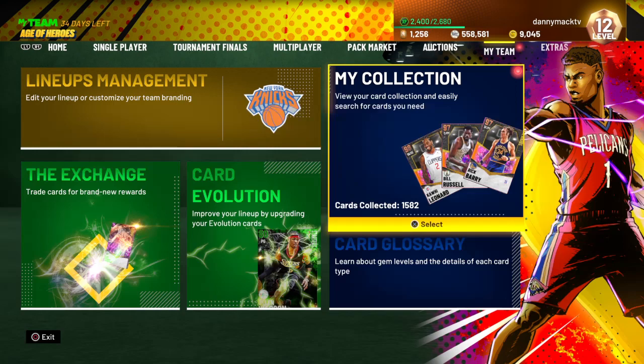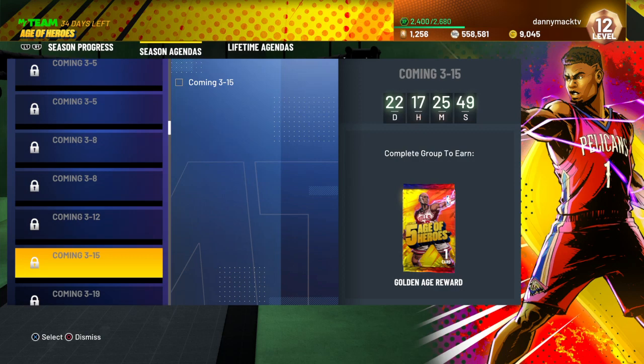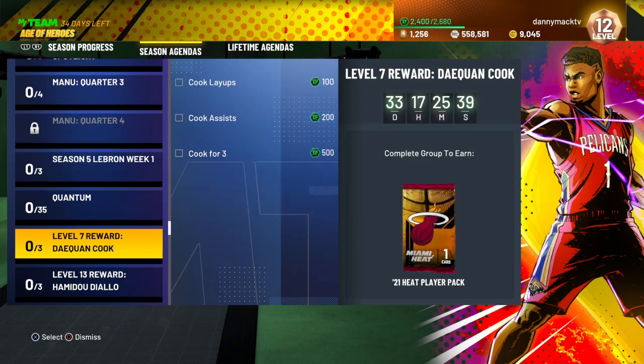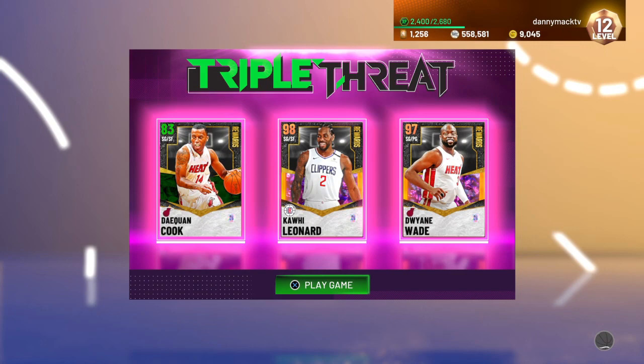All right, let's go ahead and see what we're working with in terms of what we need for his XP. So we need five layups, 20 assists, and 25 threes and you'll get 800 XP. All right, let's get some.